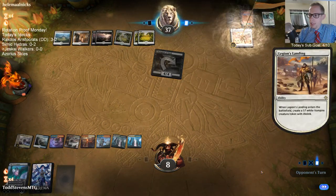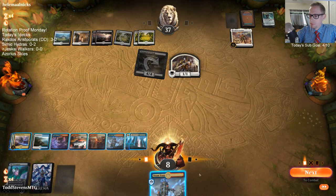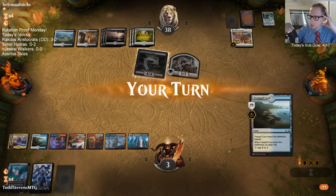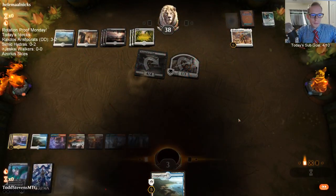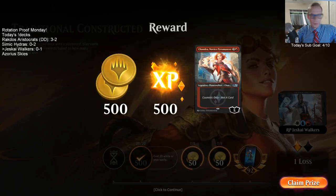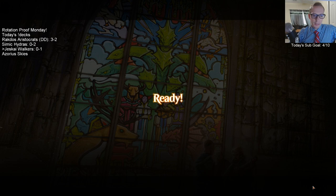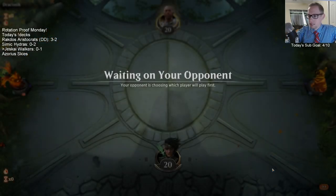I was gonna say we're getting close to actually looking through the whole library. If ticking up does find more planeswalkers, every planeswalker we find gains three life, and that's a huge deal. But we didn't get there. Vampire deck is still very good — that was definitely a big land flood at the end towards the last handful of turns.